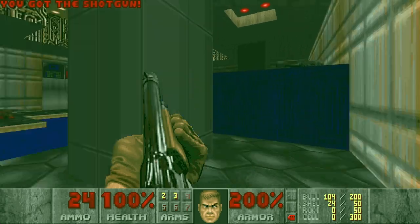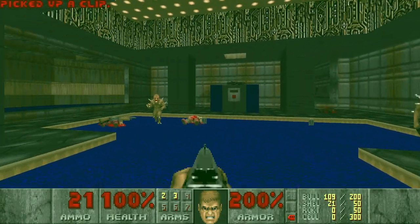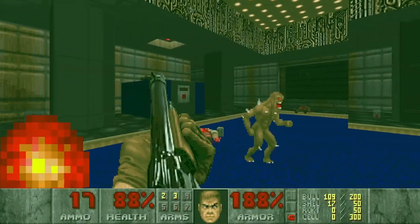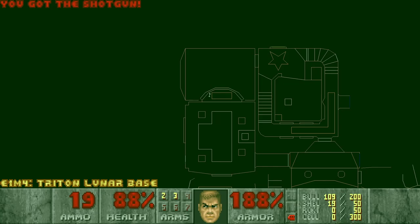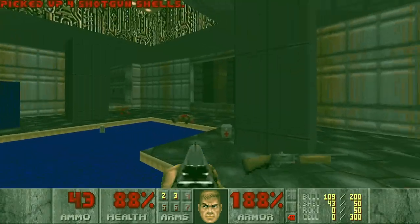Nice. Let's go through the red door. Let's not run into projectiles. Alright. Is there anything in the outside area? I think not. Some more shells.